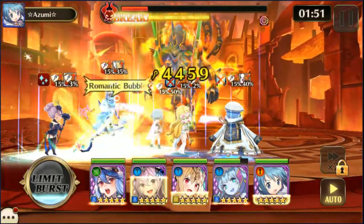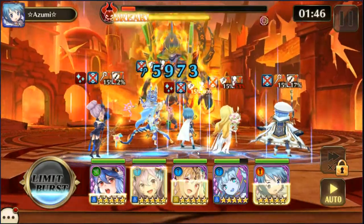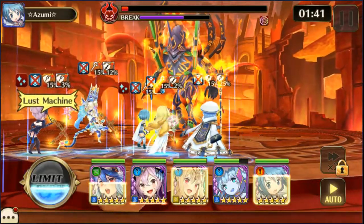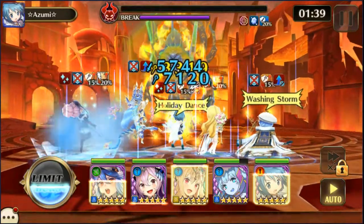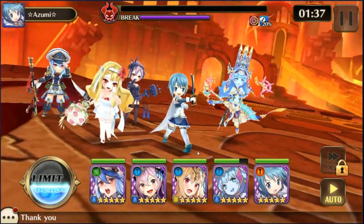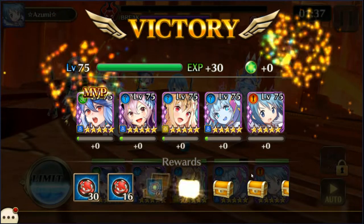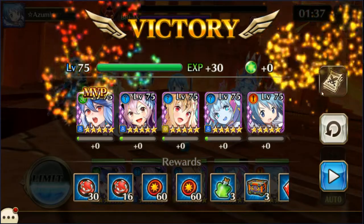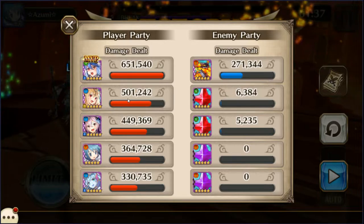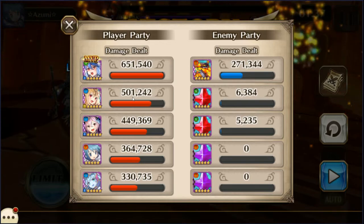Looks like he's about dead — just a couple more hits needed. Let's see who did the most damage: that would be Nautica and Freya. So there you go — Ava Surtur Strikes. Thank you for watching!